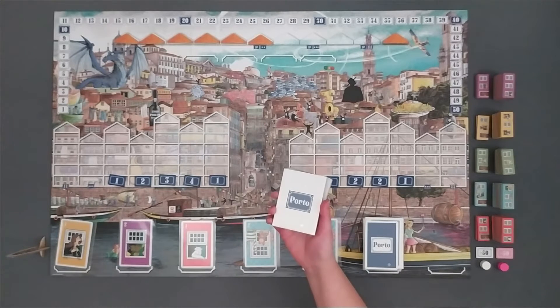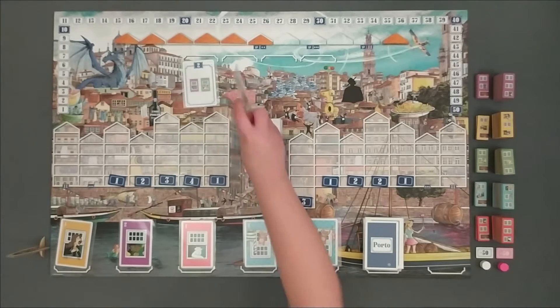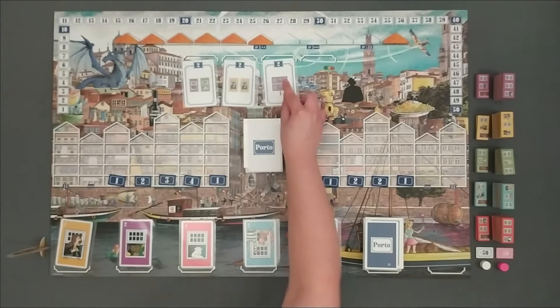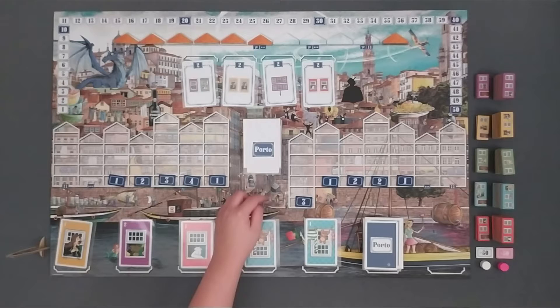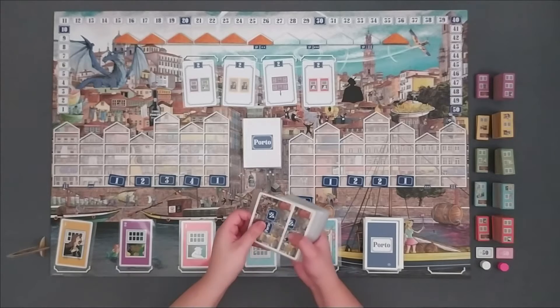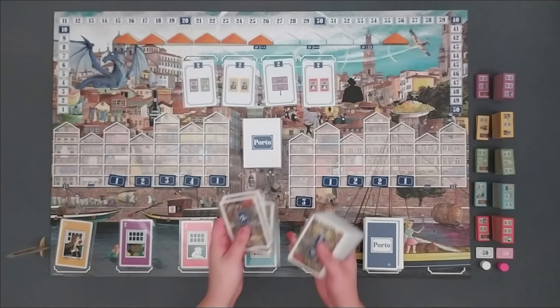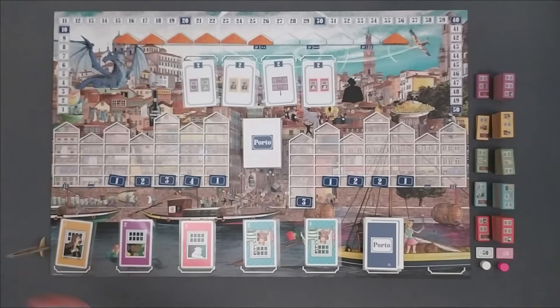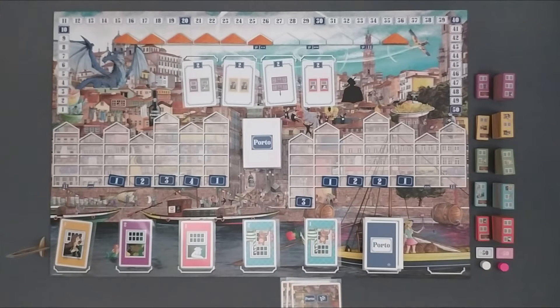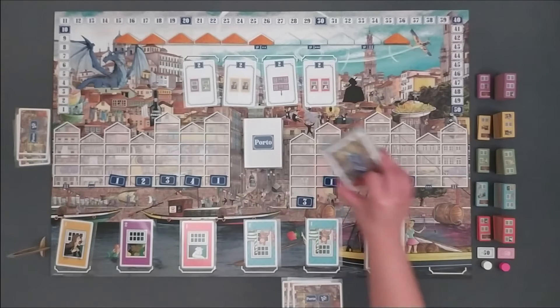The deck of public contract cards is placed on the center of the board face down. In addition, four cards are randomly drawn from the deck and placed face-up in the reserved spaces on the top of the board. The deck of private contract cards won't be available during the course of the game. However, each player receives five of them before the first round, from which two are discarded and the other three are kept in secret from the opponents. Those are individual player goals, which can grant you additional points by the end of the game. If you want to reduce the complexity of the game, you can decide not to play with the private contract cards.